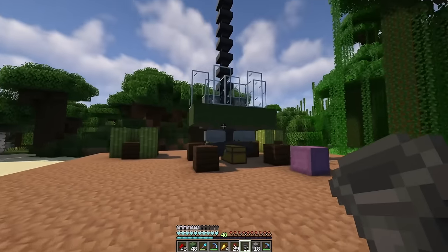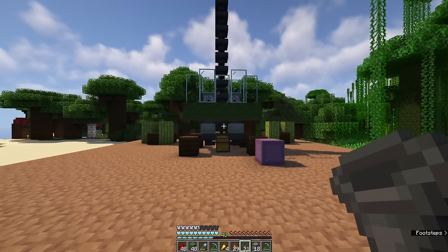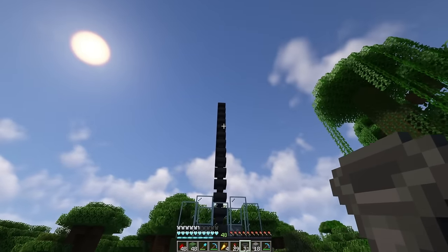Now that you know how we're going to be making all of these little wool farm modules, I'm just going to work on building them all the way seven layers high and then we'll bring some sheep in.